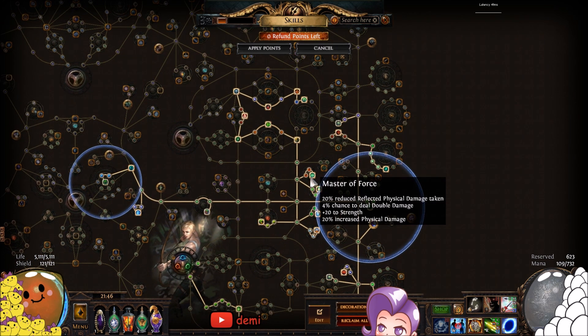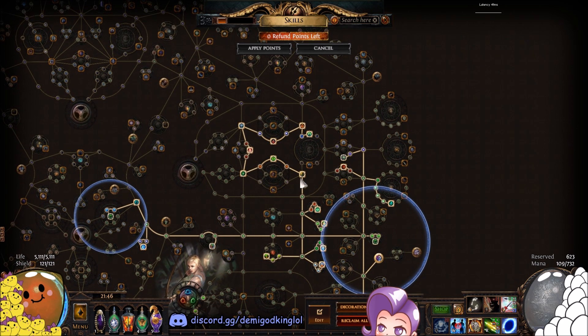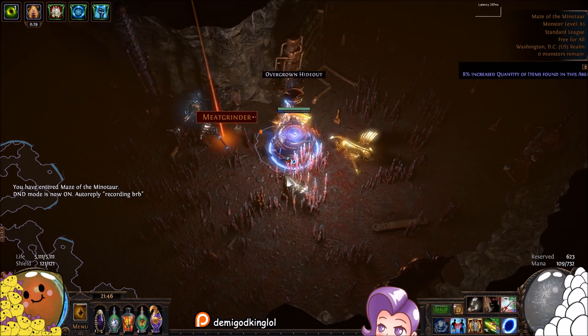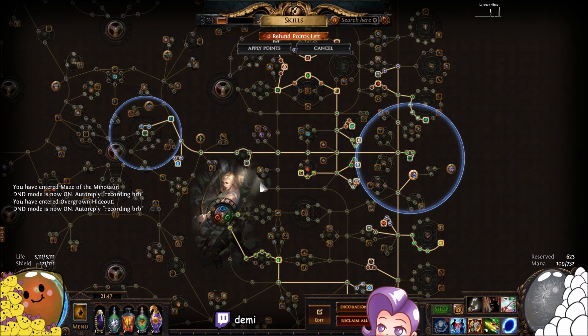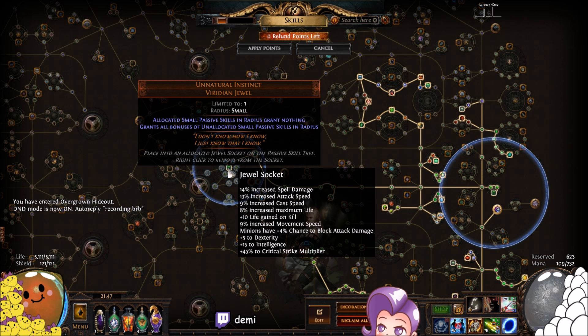Life, jewels, some Fizz damage, double damage - if I proc that double damage thing, everything dies. It's ridiculous. Life nodes, crit nodes, Fizz nodes, damage nodes, attack speed, life, crit multi. Lael said this node was really important - it gives you plus one radius to your void projectile so the AoE is bigger. With Deadeye's AoE and Dying Sun's AoE, you get that big circle, which is important. And then we have a Watcher's Eye, some more crit multi, and an Unnatural Instinct because this node is broken. Every character who could use this jewel should use this jewel in this spot.